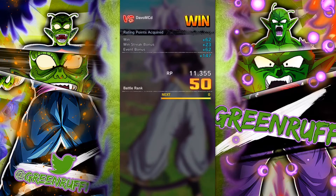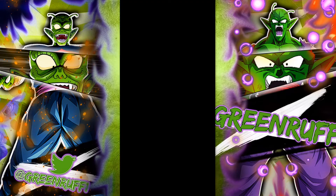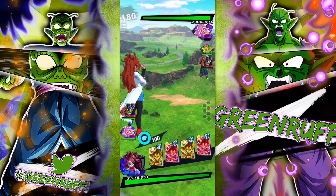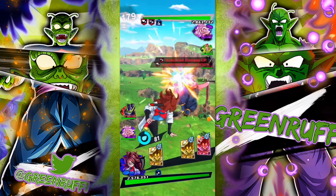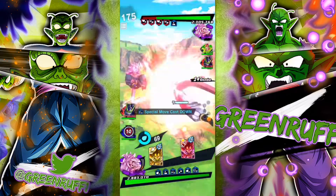She deals a ton of damage. All right, second match — we're going against another Regen team. He has Zenkai 7 and 16, so we'll go into Magic 21 and deal some of this damage.